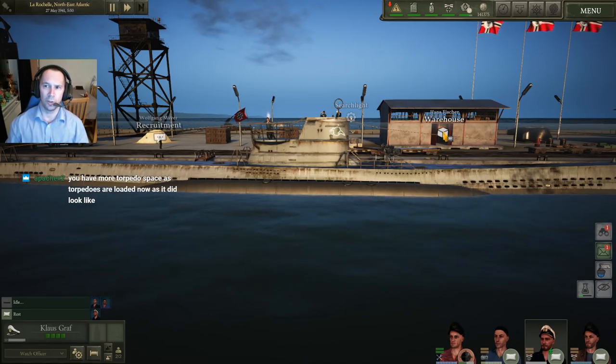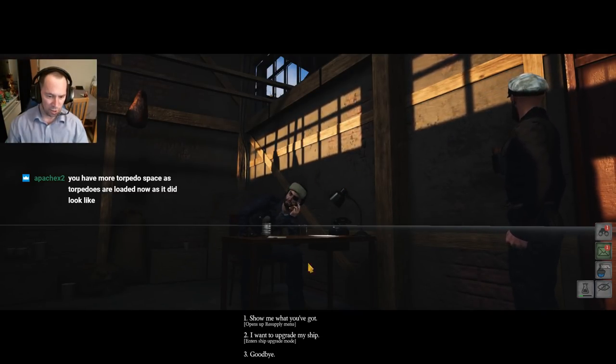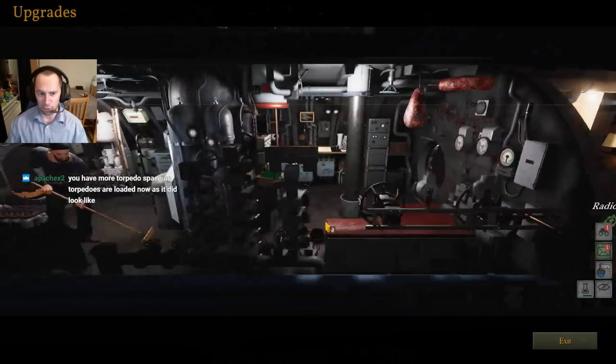Now it's time to see the upgrades that you want to put on your ship. Go over to the man sitting in the office, click 'I want to upgrade my ship', and then what you're looking for is basically the green arrows that face up.